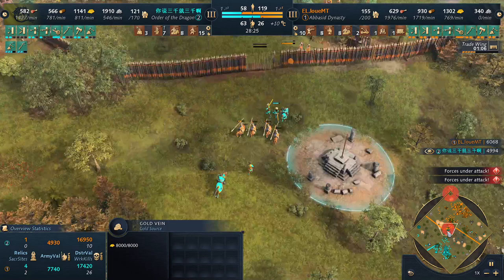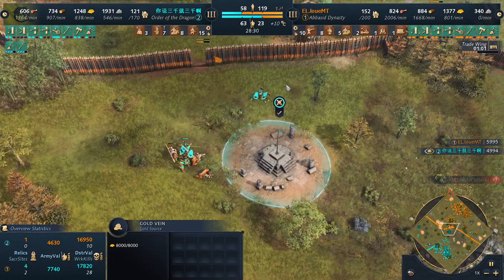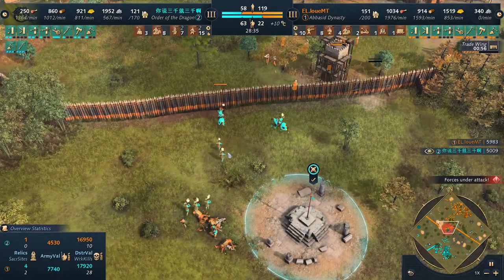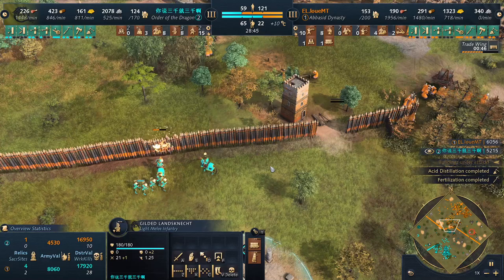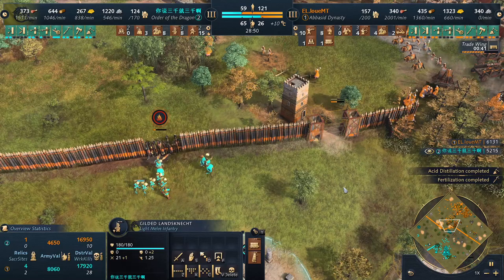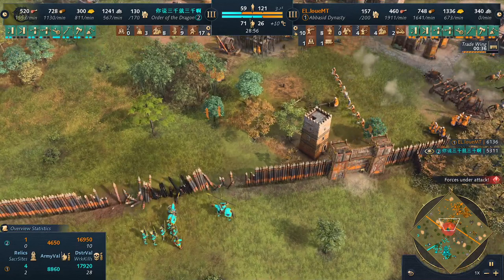Finally the Gilded Knight went down. The outpost is going to go down. Louis uses a Lançknecht to just raid the villagers — these guys are one of the best raiding units, they can kill villagers incredibly fast. Look at that splash damage.